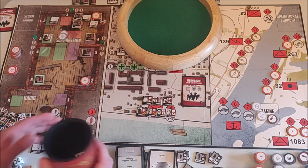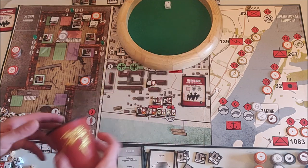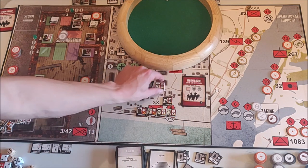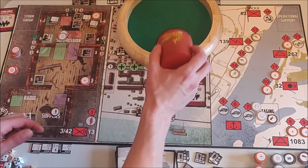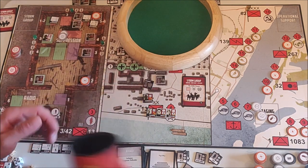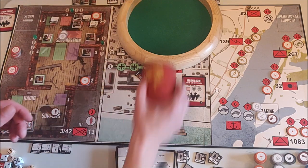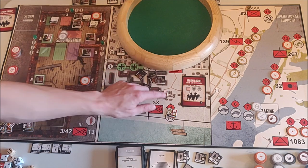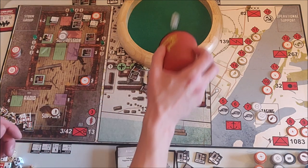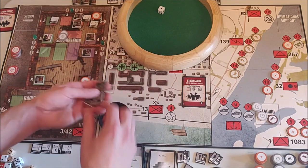Now we roll to see who survived — one to four they died, five to six they survived. Voronov is KIA. Naumov is KIA. Afanesyev survived, goes back into reserves. Tjernogolov is KIA. Gulushenko is also KIA. The next man is KIA. Last guy is also KIA. That's six victory points I lose — not happy about that, but the storm raids were deadly with a lot of casualties.